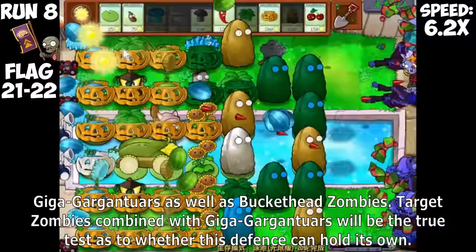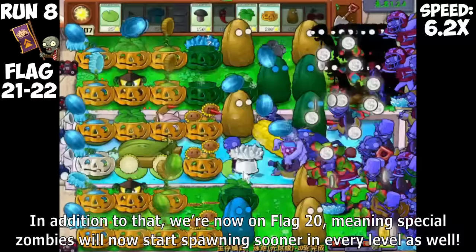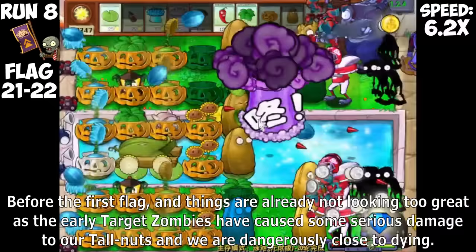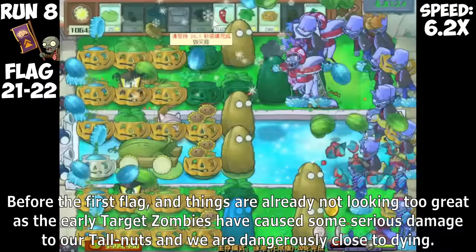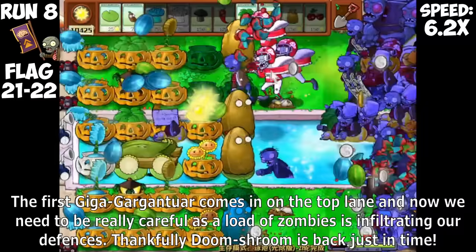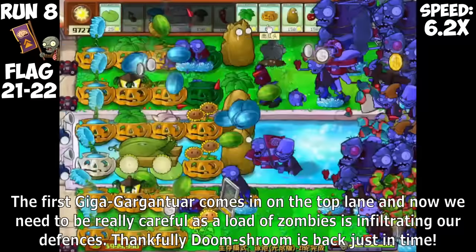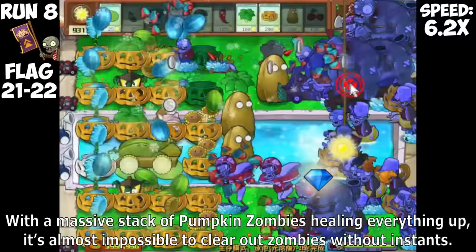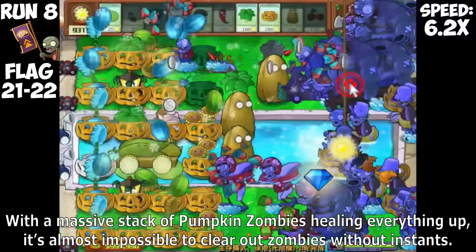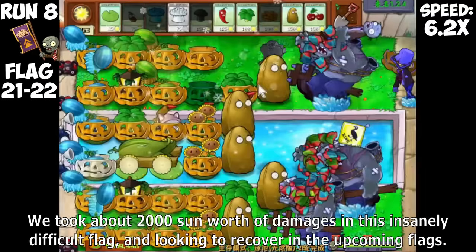Now we're looking at the next two flags: Giga Gargantuars as well as Buckethead Zombies. Target Zombies combined with Giga Gargantuars will be the true test of whether this defense can hold its own. We're now on Flag 20, meaning special zombies will start spawning sooner in every level. Before even the first flag, things are already not looking great as early Target Zombies have caused serious damage to our Tallnuts and we are dangerously close to dying. Thankfully we are holding our own with imitated Ice Shrooms and barely holding off the zombies.